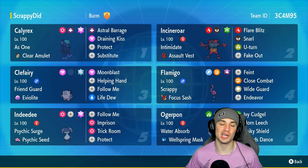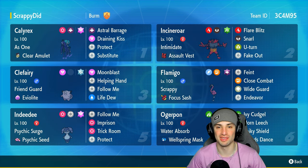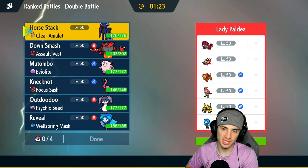If you want to run the team yourself, the rental code is at the top right-hand corner. If you enjoy today's video, don't forget to leave a like and subscribe to the channel. But without further ado, let's hop into our first match.